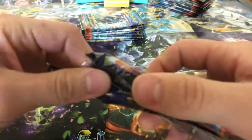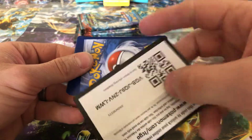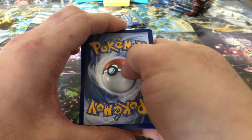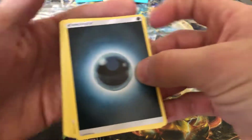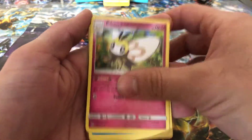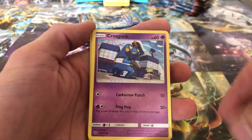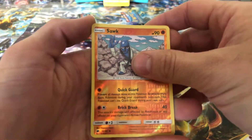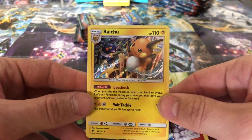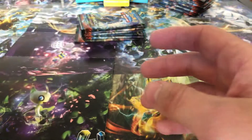Doing pretty good. Even though that Electivire was not holographic, I still really do like that card. Metal — got excited. Dark Energy, Whirlipede, Guzma, Ribombee, Meowth, Alolan Vulpix, Wimpod, Togedemaru, Croagunk, Reverse Holographic, and a Raichu Holographic with a Croagunk in the background — that is a nice card.